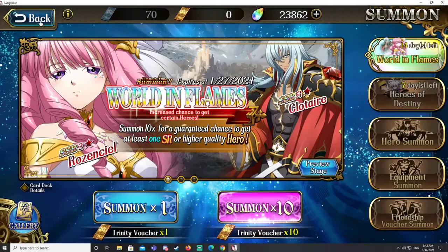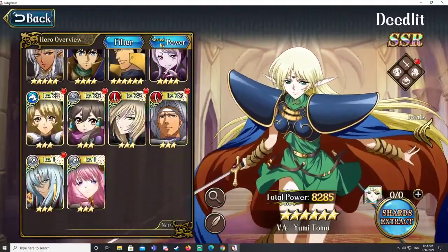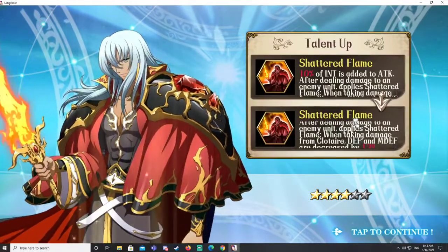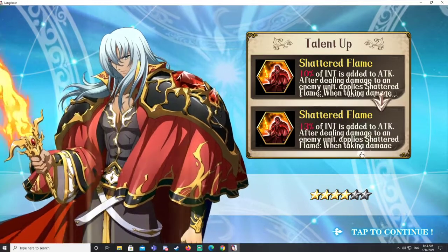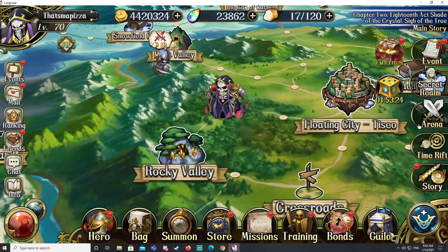I got Rosenseal - I'm going to go down to at least 1,000 crystals on this banner because I do really want more Rosenseal dupes. I was going to just upgrade Klotaer to four stars, because why not? What does his talent do at higher star rank anyway? 13% of insight to attack and when taking damage from Klotaer, two turns. I pretty much got what I wanted already, but I do want to get some more summons done because I really want more Rosenseal dupes.